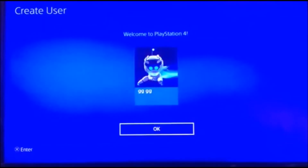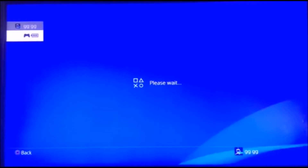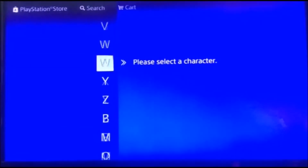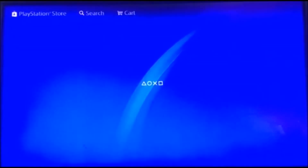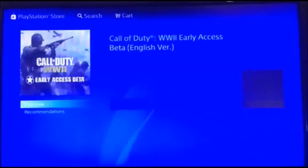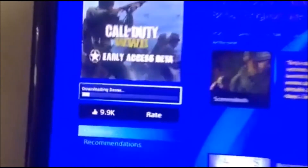Once you're in the main menu, go to the PlayStation Store — this is where everything happens. Search up 'WWII', which stands for World War 2. If you put 'World War 2' you will see the World War 2 pre-order. Scroll down and you will see 'Call of Duty Early Access Beta'. Click on it and you will see 'Try Free Demo'. All you have to do from there is click download — it will take approximately three hours — and then just enjoy the beta for two weeks.